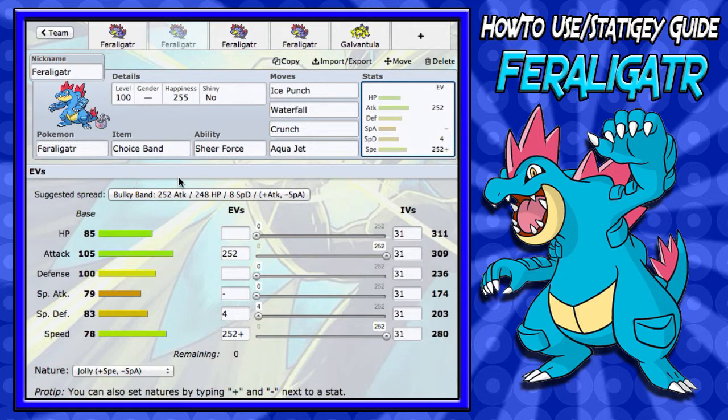For his EV spread on this set, it's going to be pretty much the same thing: Jolly, 252 Attack, 252 Speed, and then the preference thing — whatever you want to put in HP, Defense, or Special Defense. That's pretty much it for this set.